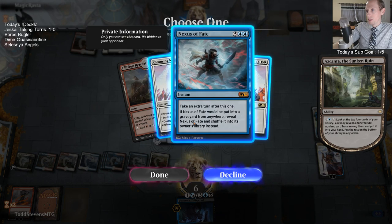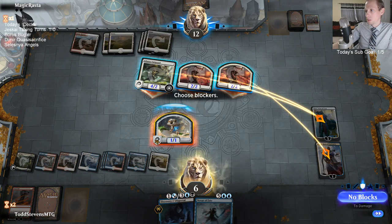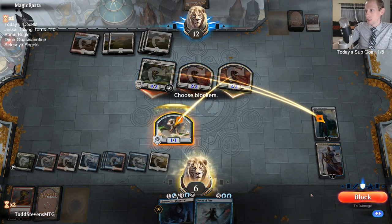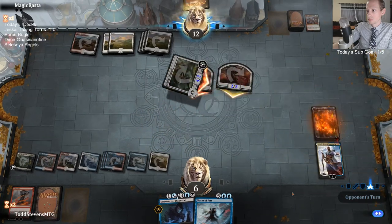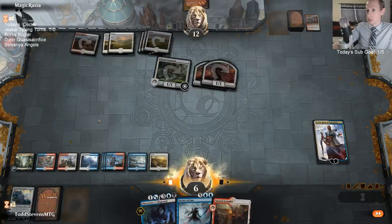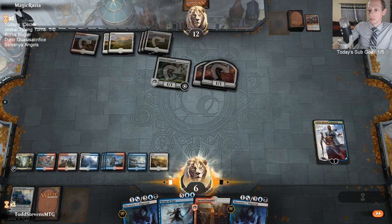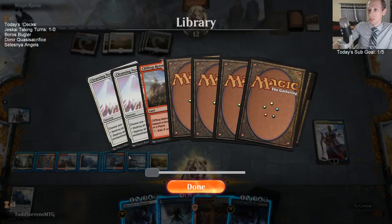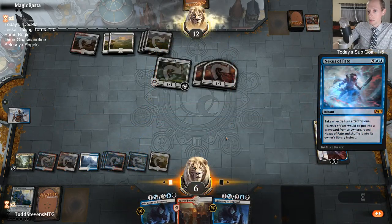With Nexus of Fate, I want Teferi in play. So let's block the thing attacking Teferi and let Karn die. Let's draw cards. Oh, I should cast Nexus of Fate first - it gives me a chance of drawing the Nexus of Fate again. I should have cast this Nexus of Fate first, just in general.